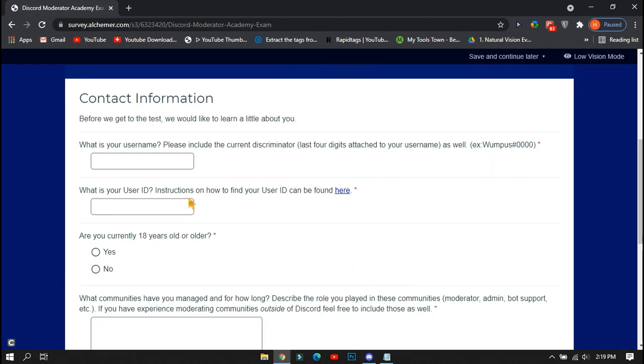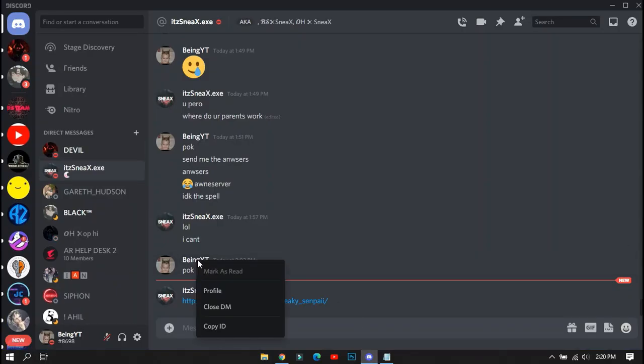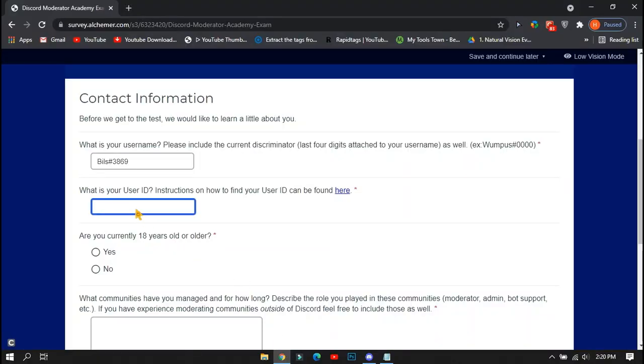Before starting the paper, you will need to fill in some contact information. First, you will need to enter your Discord account name and tag, and second you will need to put your account ID. To get the ID number, open Discord, right-click on your account, and click 'Copy ID' to get the number, then paste it here.